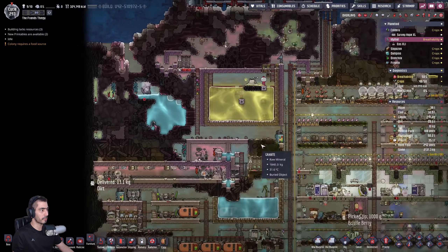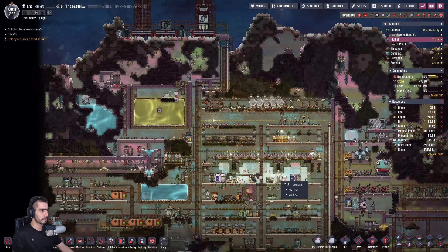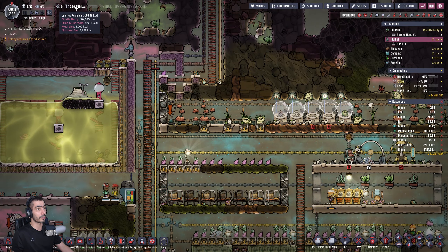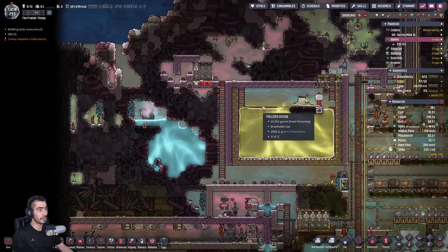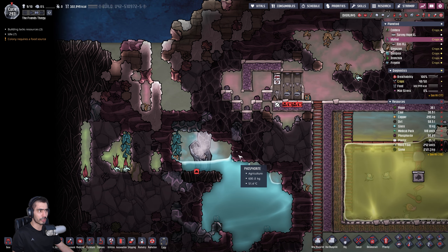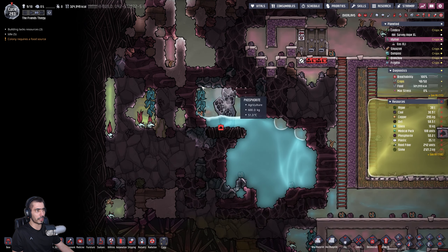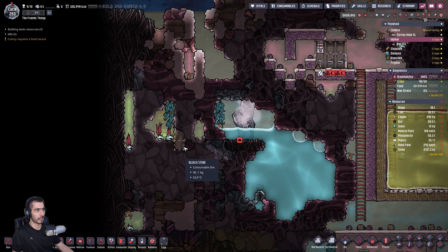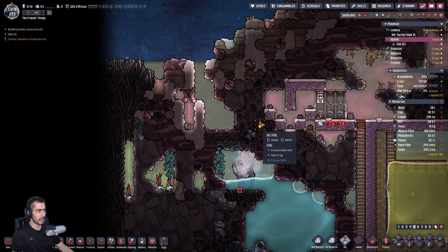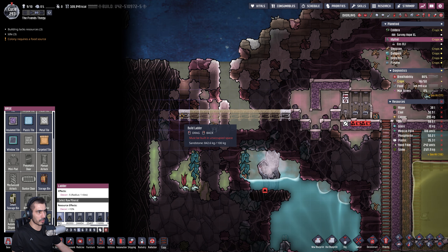You have aluminum ore, copper ore — I'm gonna let you do your thing until you almost die. Should I make things? We need to strip everything here. They really want us to have those things. How are we here — our food production is dropping, I need to take that into consideration. This is at fifty degrees — not bad but not good.